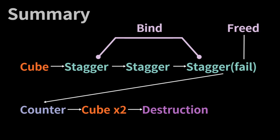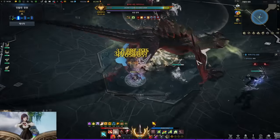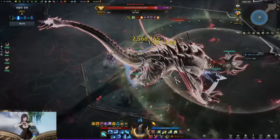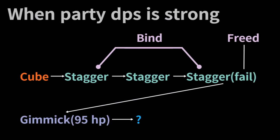You might ask why not just destroy him right away from the start. The reasons are: one, there's no reason to destroy him when he has low stacks of wiping buff — it's a waste of cubes. And two, you want him to be binded as long as possible to do more free DPS.